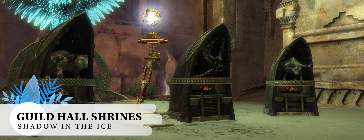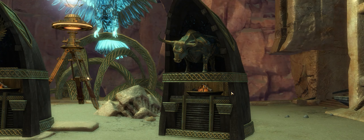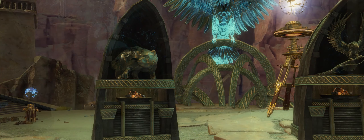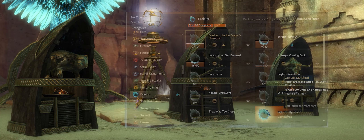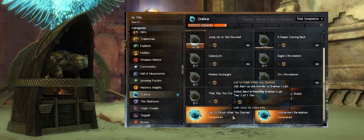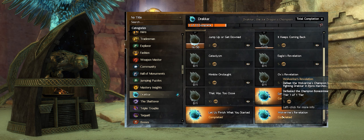There are three new guild decorations to unlock as well: the Corrupted Shrines of Eagle, Ox and Wolverine. You must complete the Revelation achievement for each of the spirits to unlock them. These achievements are found in the Drakkar World Boss section and are related to killing certain champions whilst you are fighting the new boss.